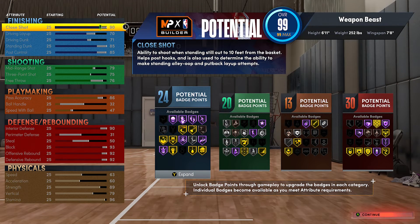Here are the base stats for my center build: I've got 24 badge points in finishing, 20 badge points in shooting, 13 badge points in playmaking, and 30 badge points in rebounding and defending. This is a really good build, good for quadruple doubles. Make sure you guys give it a go and let's get stuck into the game.